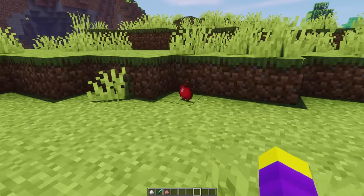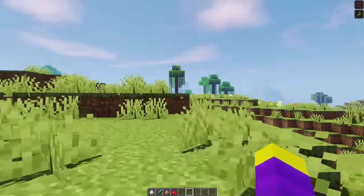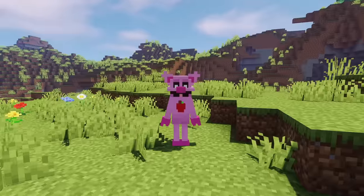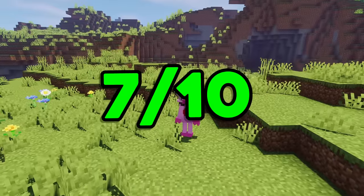If you kill Piggy Piggy, I made it so that she drops a suspicious apple, and this apple just gives you a couple of potion effects, which kinda have me wondering what she did to the apple. Overall, I think Piggy Piggy turned out pretty good, but her face just looks a little bit scary. So because of this, I decided to give her a 7 out of 10.